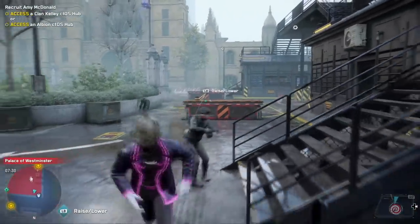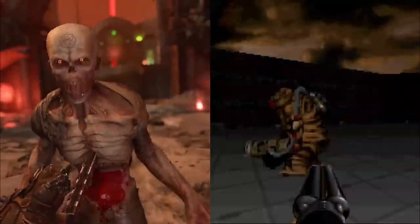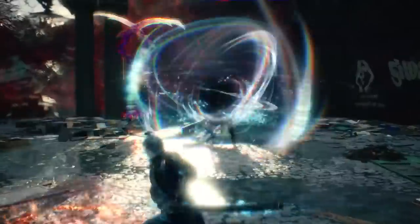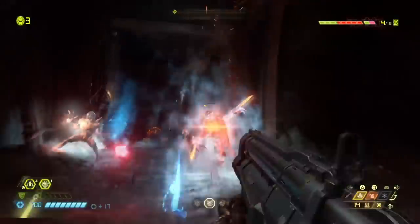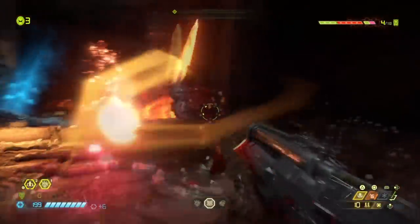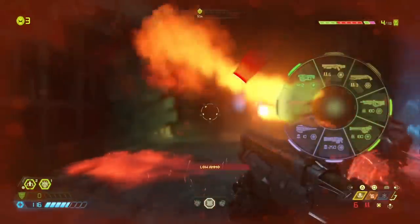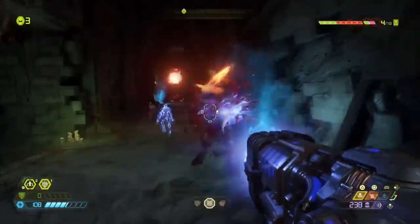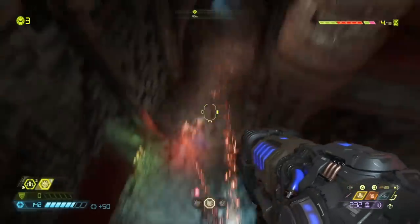At number eight is Doom Eternal, and you're going to have to bear with me on this one. It looks like any other hardcore FPS throwback, but the weird thing about it, it's really not. It's actually got a lot more in common with a game like Devil May Cry. It's a first-person character action game, and that is a crazy unique concept. Just think about all the abilities you have to contend with at any given time. You've got guns of course, but there's also a double jump, a dash, side arms like the frag grenade or the ice bomb, and there's the Flame Belch, which causes enemies to drop armor pickups.